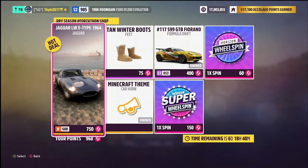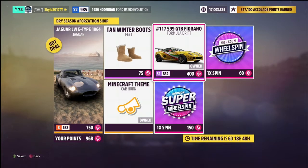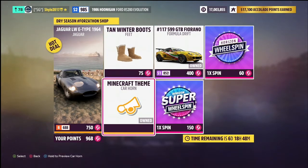In the Forzathon shop this week we have the Jaguar LWE Type from 1964 for 750 Forzathon points — a bit of a rip-off since it's 7.5 million credits in the auto show, though you could use a car voucher from the premium edition. The Formula Drift 599 is 404 Forzathon points and we actually need it for the drift zone challenge this week. The Minecraft-themed car horn is new to series 5 and can't be obtained any other way, so I'd recommend buying it for 75 Forzathon points.